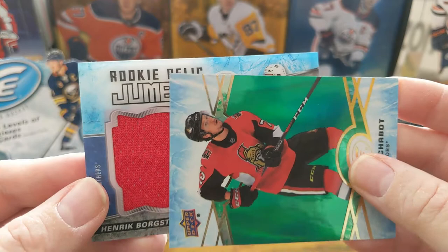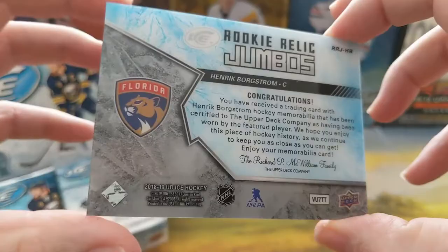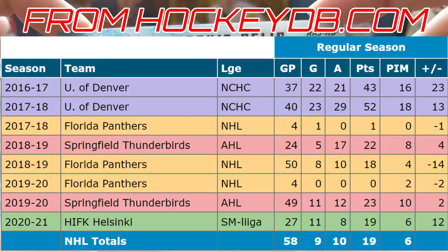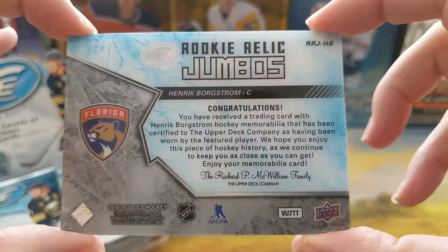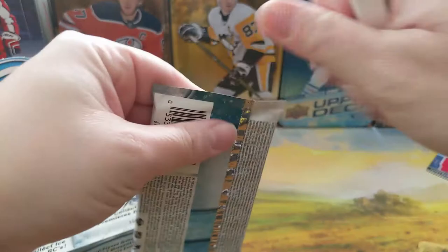And we have a rookie relic jumbo of Henrik Borgstrom, serial numbered to 199. Unfortunately not a rookie that you want for those and that saddens me. But yeah, there we go — we got our first hit. Not a player that we were hoping for, but there we go.